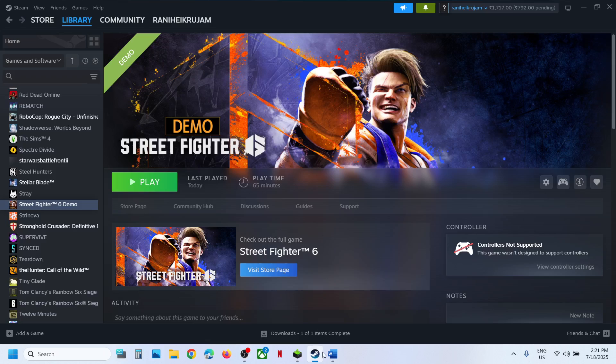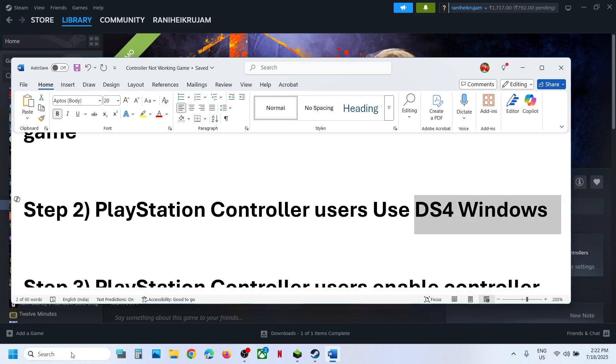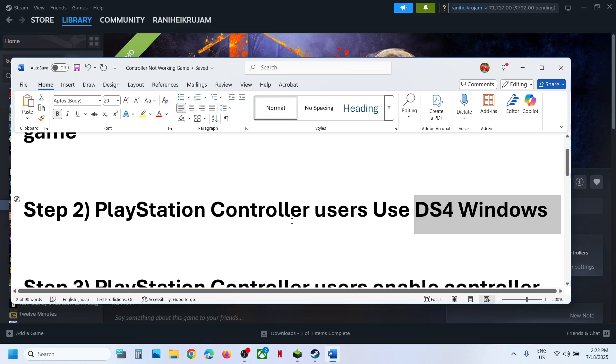Still not working? The next step is for PlayStation controller users — you can use DS4Windows. If you have this software you can launch DS4Windows, or you can install DS4Windows on your computer. You can configure your controller and then check.